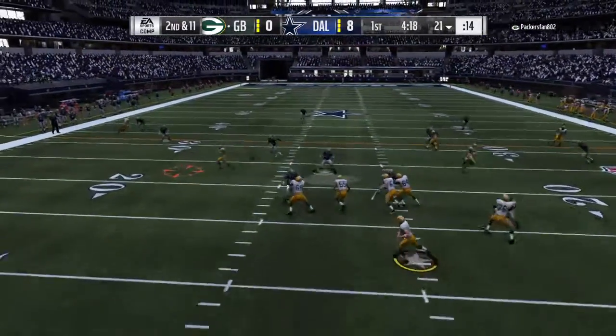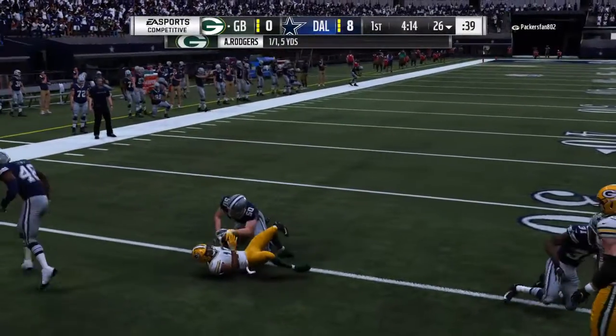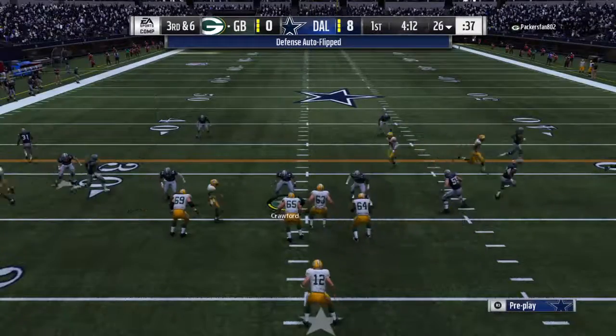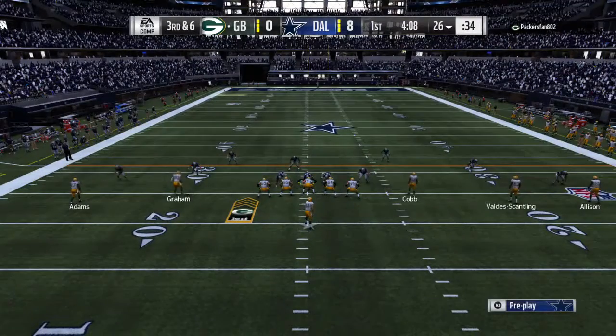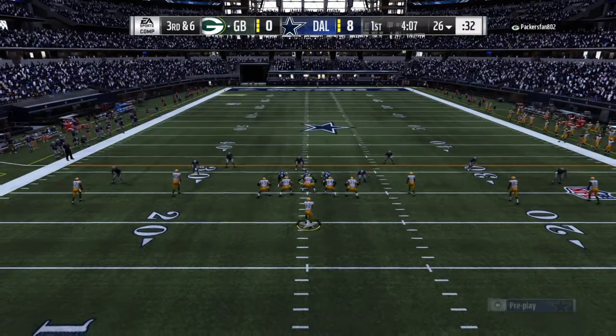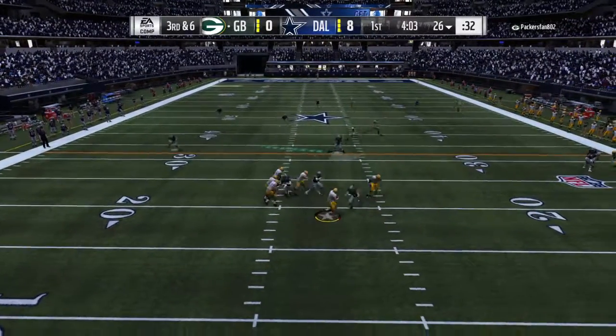Rodgers throws on second down, caught on the left side by Cobb. He's able to get up to the 26. That catch good for five yards, bringing up third down. One of the things you're hoping for when you run drag routes is that you're able to hit a receiver in stride so he can pick up a lot of yardage after the catch.